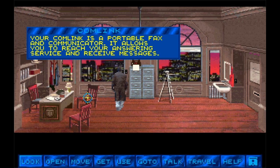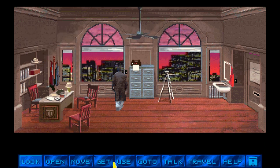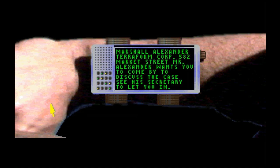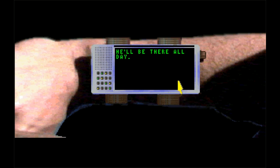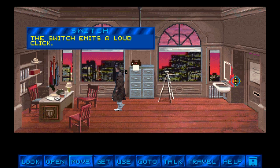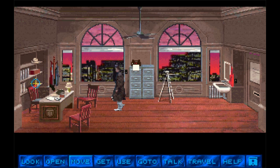Your comm link is a portable fax communicator that allows you to reach your answering service. Let's get the comm link. Hi Tex — we've got a new case and you won't believe who it involves. I'll transmit the information. Wow — 1991 tech voice audio recording. Marshall Alexander, Terraform Corp, 582 Market Street. Mr. Alexander wants you to come by to discuss the case — see his secretary to let you in, he'll be there all day. Let's also get that lens — that sounds handy. Let's save our game. File. Save. We are good.